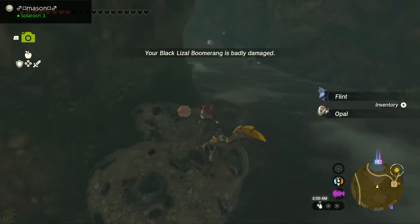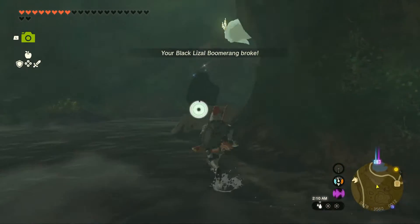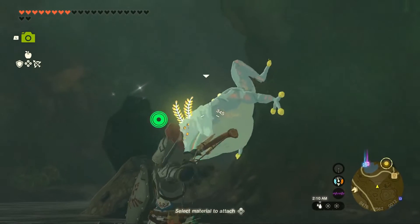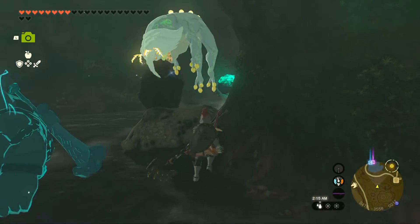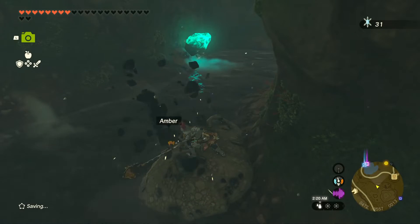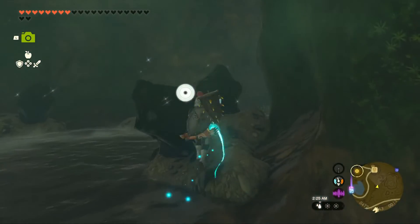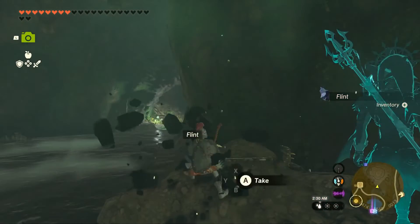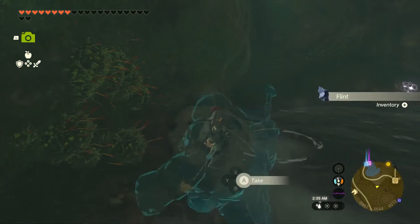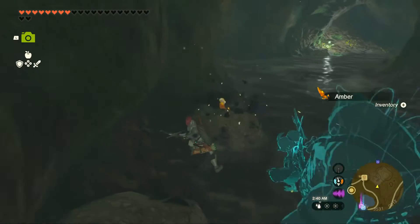The black lizalfos boomerang is almost done — we've been using it a lot. There are a lot of ores to get right out of. We pick up a whole lot of different types — dang, that's a bubble frog I'm looking at! You can't go home happy with that bubble frog in the way, so let's get the gem. Continue cracking the ore. One other thing we haven't sought out or found yet is where the phantom armor is — we're just going to have to keep looking.